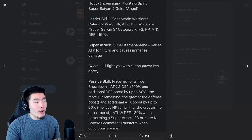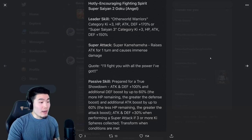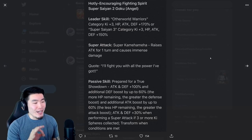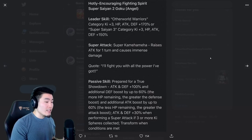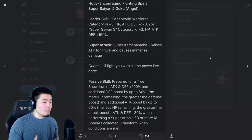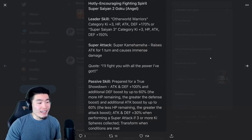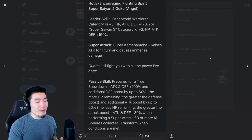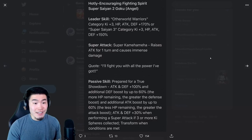His Super Attack is Super Kamehameha — raises Attack for one turn and causes immense damage. Passive is 'Prepared for a True Showdown': Attack and Defense plus 100%, and additional Defense boost by up to 60% — the more HP remaining, the greater the Defense boost. And additional Attack boost by up to 60%, the less HP remaining, the greater the Attack boost. So he'll be tankier when you have more HP, and he'll do more damage the closer you are to dying. He also gets Attack and Defense plus 30% when performing a Super Attack if three or more Ki Spheres are collected, and transforms when conditions are met.